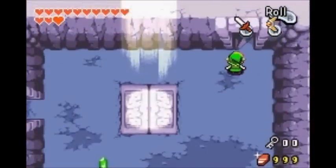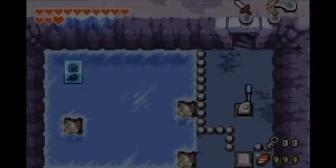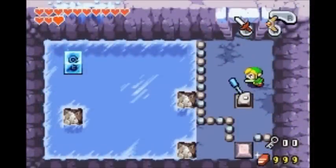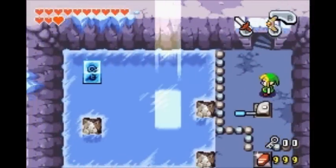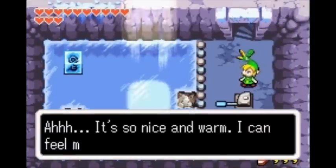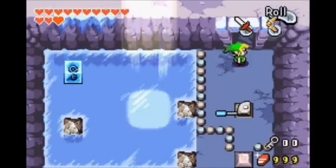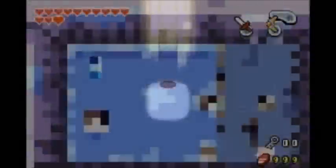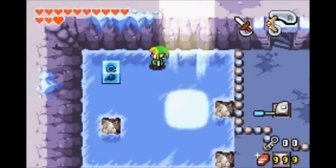Now we're going to head downstairs. What we're going to do is push the sliver and it's going to open up the sunroof. Already you can see the format these puzzles are going to take: opening up sunroofs, dropping in, pushing blocks of ice around and melting the keys inside of them. Not too complicated — puzzles are fairly decent.